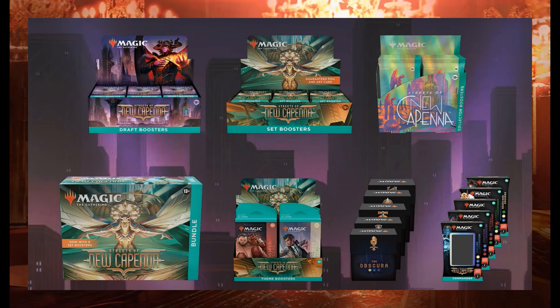The product lineup — here you have them all: draft booster boxes, set booster boxes, collector booster boxes, the bundle, team boosters, and the preview kits which will be related to the family, so you have to choose the family that you like. And there are five commander pre-constructed decks, one for each three-color family.